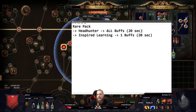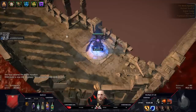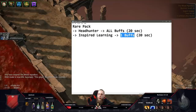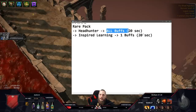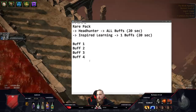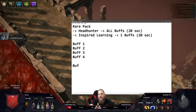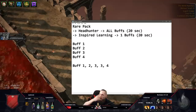You might be thinking: if Headhunter steals all the buffs, why also use Inspired Learning if it only steals one? I'm not entirely sure what comes first, but here's my explanation: Headhunter steals all the buffs, and Inspired Learning then steals an additional buff - either one the mob didn't have, or stacks an existing one. Let's say the rare pack has four buffs. Headhunter steals all four; Inspired Learning steals one more. So in the end you end up with those plus an extra one stacking on top.